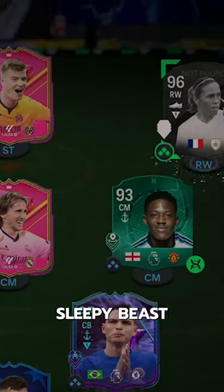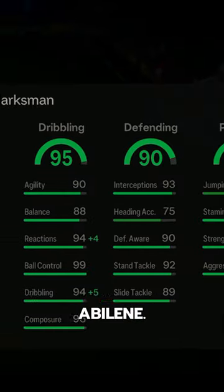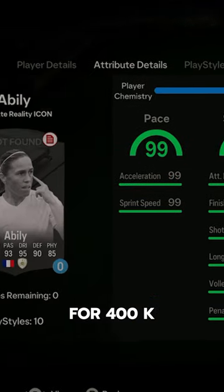Another card that's been a sleepy beast all year — welcome to Baller or Bust: Fuddy's Icon Aboli. Aboli goes for 400k via SBC.